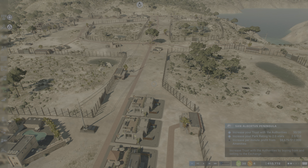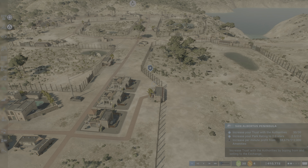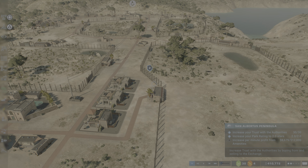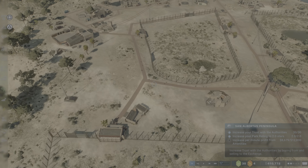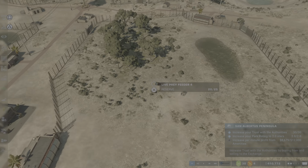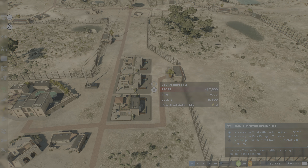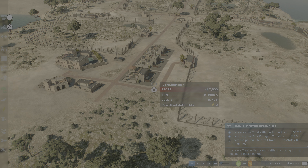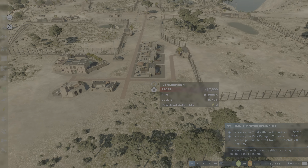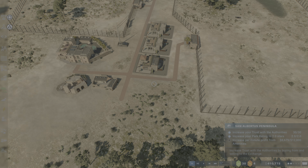Okay, here we go — time for some more Jurassic World Evolution 2. This is picking up from where I left off in the previous video, so remember to subscribe, hit the like button, enable notifications, and leave a comment. As you can see, I completely revamped the park — redid the paths and stores — and I actually got some Dilophosauruses. We're going to move to the second island now.